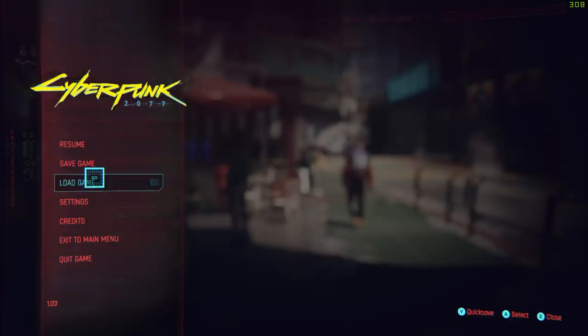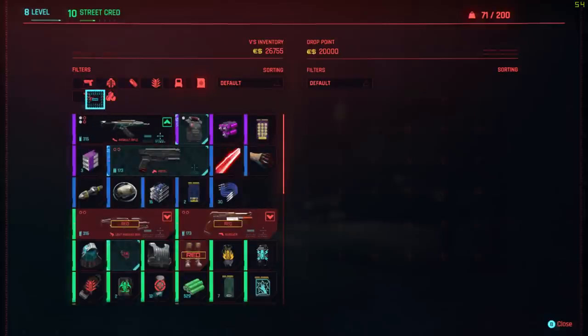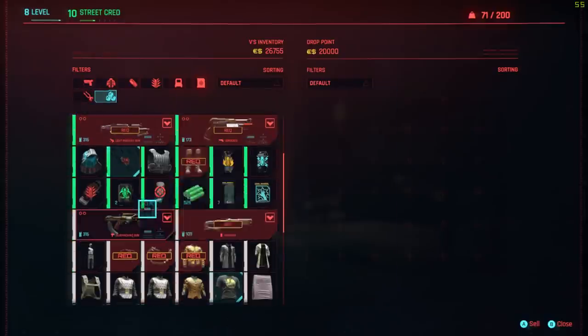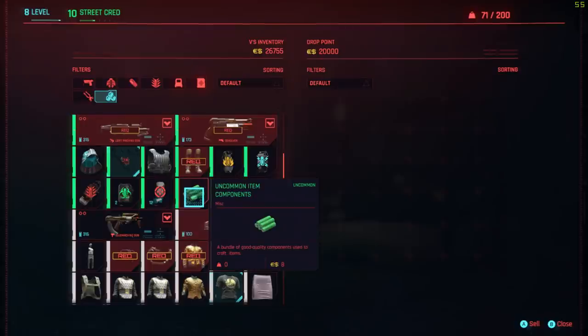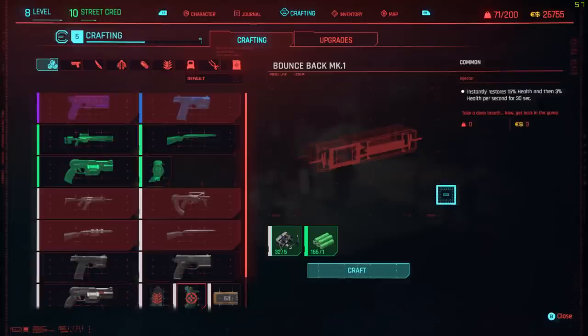Whatever happens, you will disassemble your bounce backs. I've dug around in the inventory and tried this with other things, but as far as I can tell, the bounce back consumable is the only one to give you a straight profit. And that's level 1 bounce backs — level 2 bounce backs will give you more uncommon, but at a greater loss of common. So focus on level 1 bounce backs.